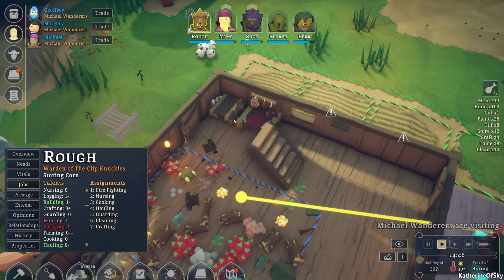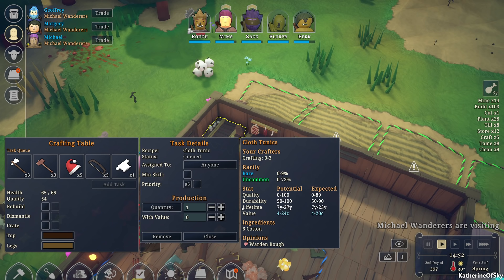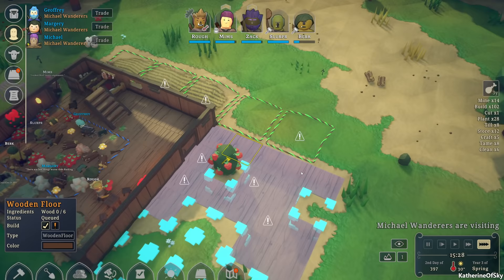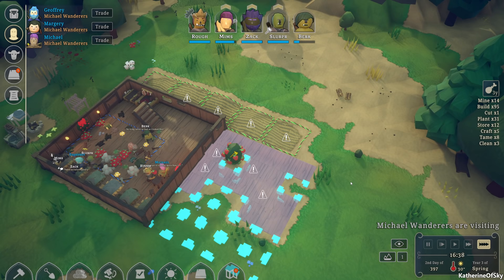It looks like we need to make many more tunics and stuff, so I'm going to make like five, six, seven, eight more. Let's make this a priority. I want to make all of this stuff a priority — select wooden floor, prioritize, yes.